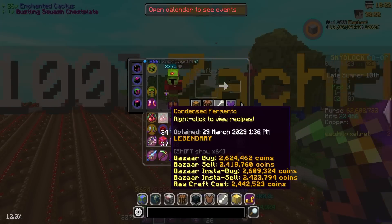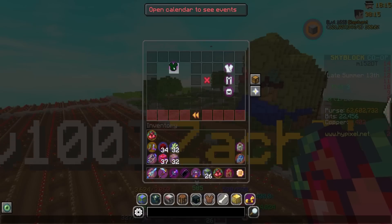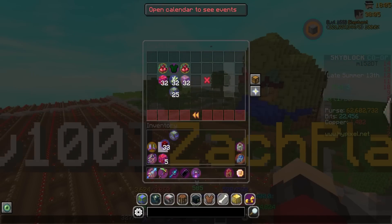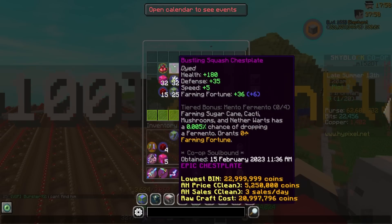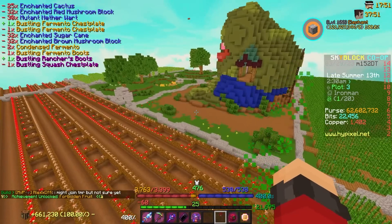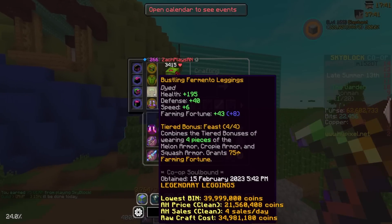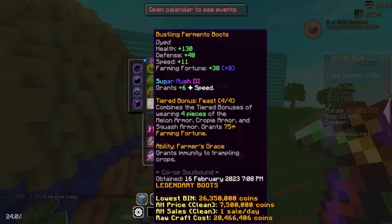I hopped into the sugarcane farm and got super lucky — I usually don't get three Fermentos from harvesting once, but that's exactly what we got. So I now have nine more Fermento and can craft our last piece of condensed Fermento. We now have two condensed Fermento, nether wart, sugarcane, mushroom, and cactus. Fermento chestplate — right off the bat just from the reforge we're going to get an extra 2 farming fortune. Let's put it on — there's actually an achievement for that, 'Forbidden Fruit' for wearing a full set of Fermento armor. Holding out our sugarcane hoe, we have 950 farming fortune!